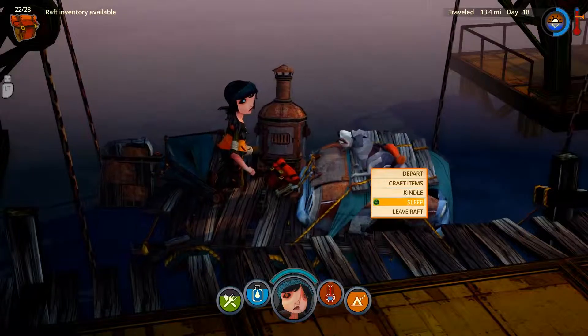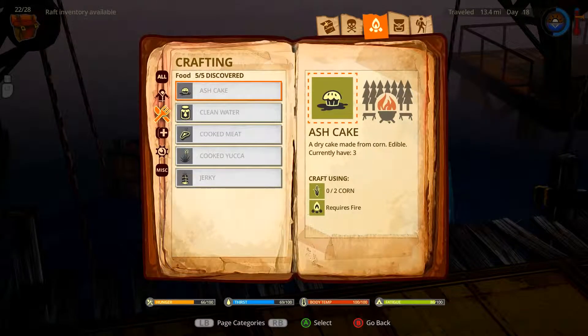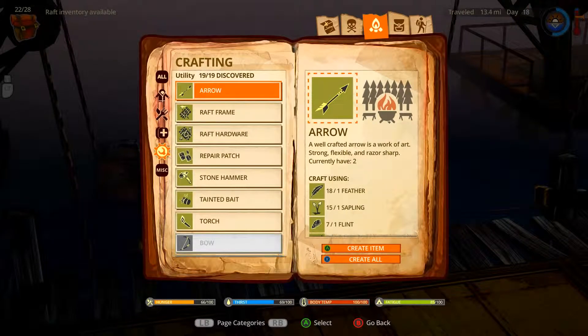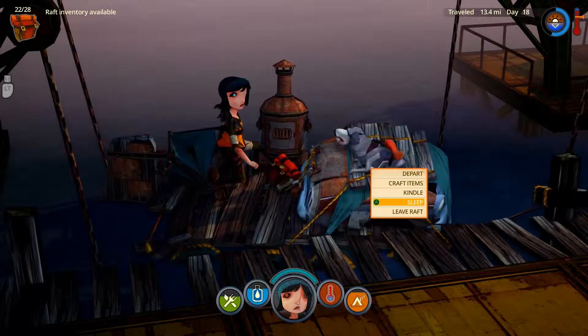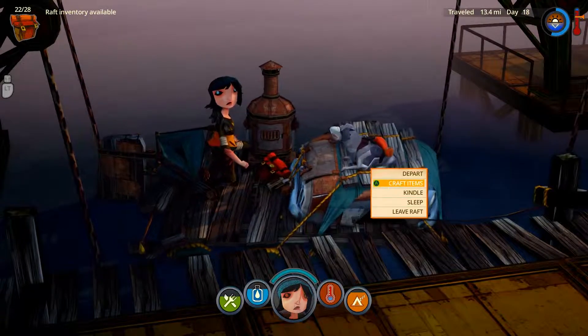Depart, craft items, kindle, sleep. Do I have any food I need to cook? I don't believe I have any raw meat. I'm wonderful. I can sleep now — that must be the shelter. Actually, I feel like I ought to leave.